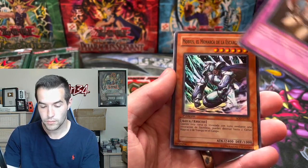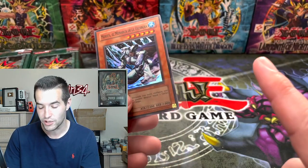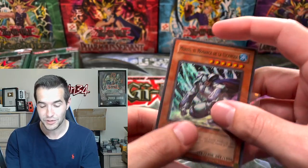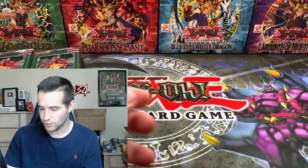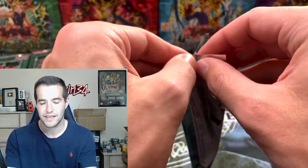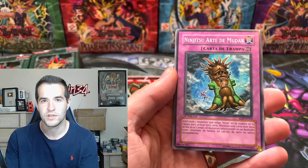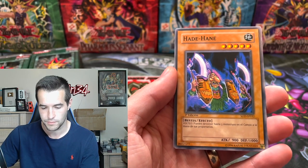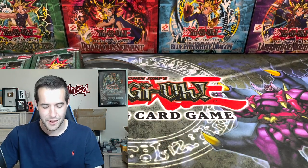If you guys saw my vlog yesterday, we got a Mobius the Frost Monarch in ultimate rare first edition English — really awesome. I wonder how the back of these Spanish cards looks. It actually looks pretty good, not like the NA print. Is Spanish print from Spain or Mexico? Both I think — if it's Mexico that's North America, if it's Spain that's not. I don't know where it's printed. Hey Hang, Arma, Impachi De Carbon — very nice.